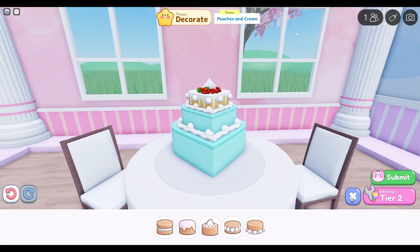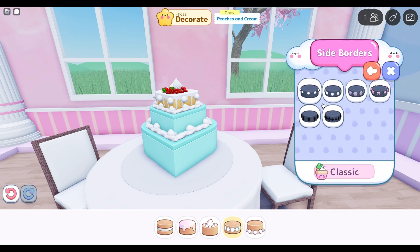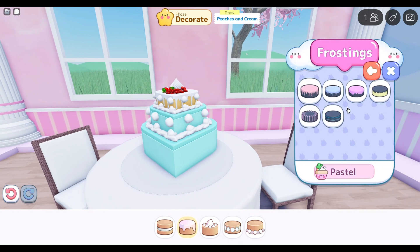There must be a simpler way instead of just clicking it all the time to decorate it. We'll put this on the side — you can do that on the bottom one, we'll put some of these on. Okay, and then the top, we'll do that.